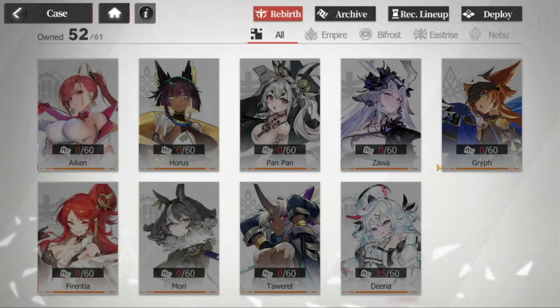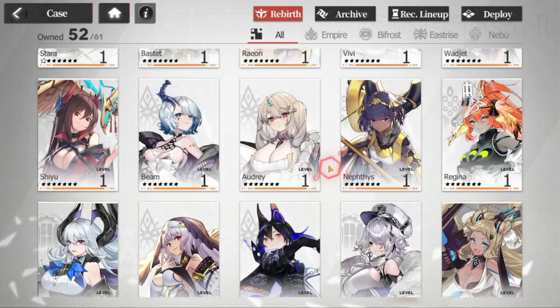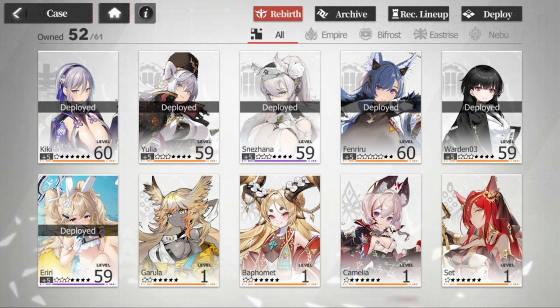Those are my five options for you guys — it's up to you what to prioritize and who to build for. If you're asking me, prioritize either Fenriru or Kiki, because DPS cases are really hard to come by. If you already have both of them, pick one of the others to round out your lineup. That's it — those are my recommendations for the global launch SSR selector box. Thank you very much for staying this far, take care, stay safe — this is The Warden and I'm out.